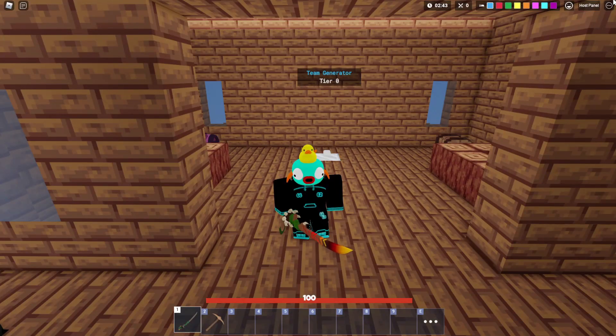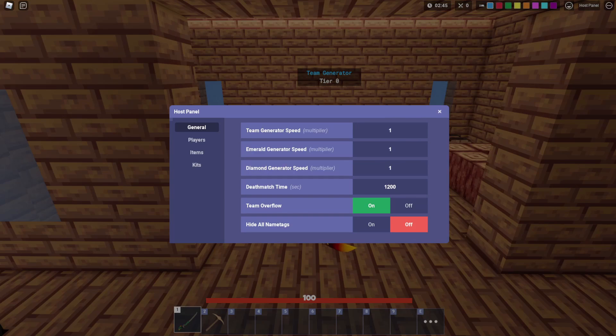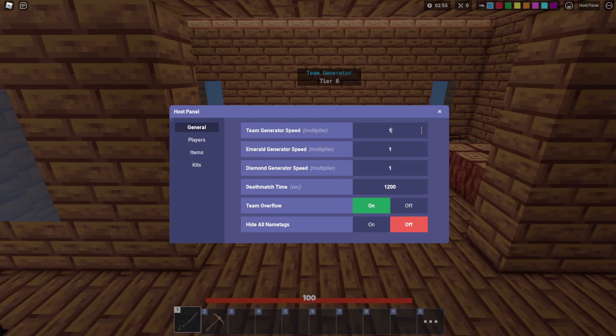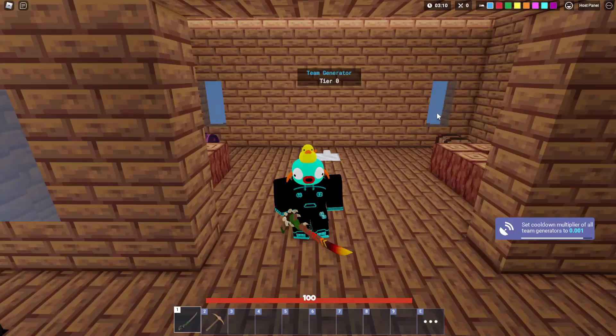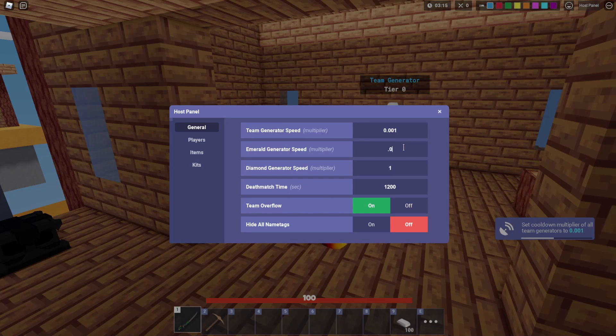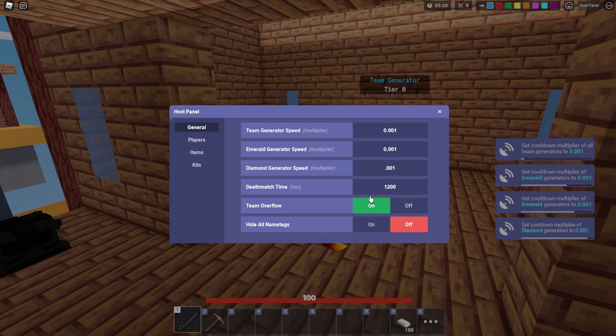Starting off in the host panel, you'll find it up in the top right corner of your screen. This will be here for PC like me. I do have a screenshot here for mobile — it's in the same top right corner near the team colors. Once you've got that open by clicking it, you'll see your team generator. This works exactly the same, except instead of having to type slash set generator multiplier, you'll just type that in here. The smaller the number, the faster the generator. If we go 001, you'll see that now my generator is super fast, and that works with the emerald and diamond generators.